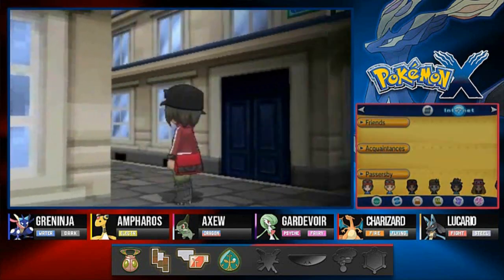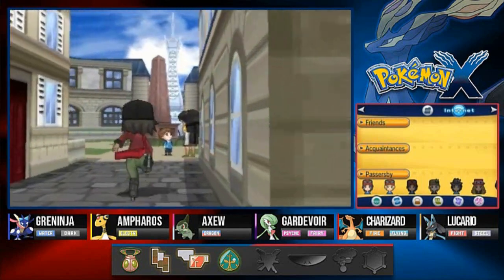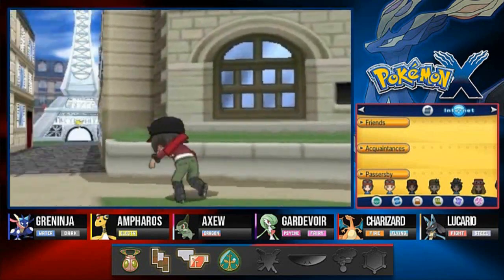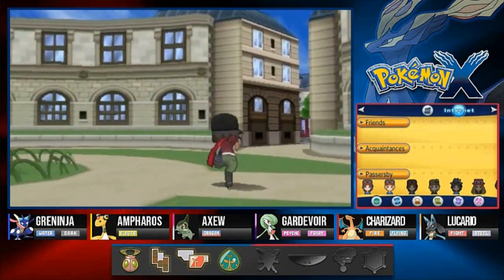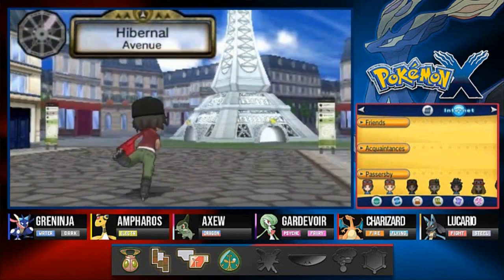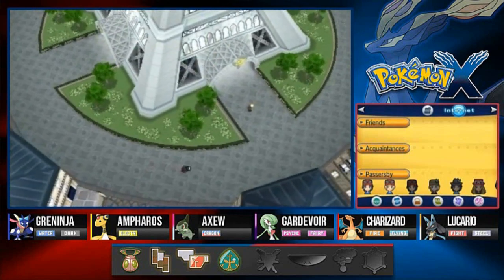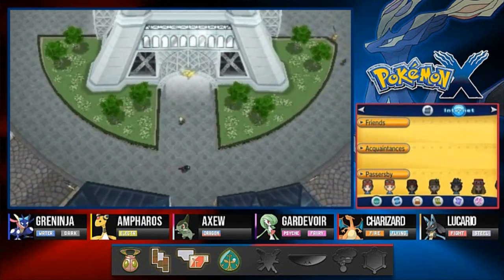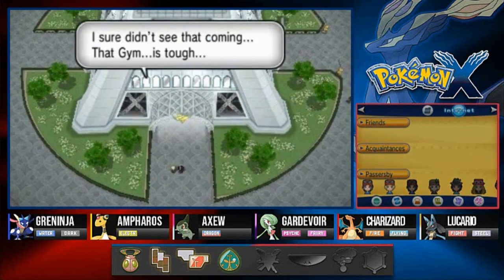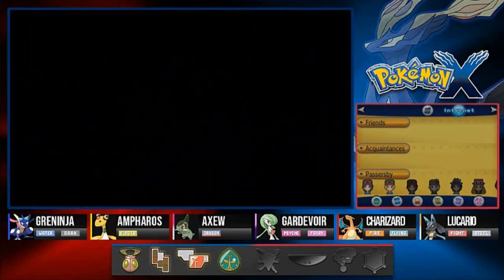We're going for our fourth badge, and here we are going through the hallways of Rouge Plaza. I think you can actually find a Pokemon Center around here somewhere. We're going to get out of this plaza and go straight down - it doesn't matter which entrance you take, you'll find the central plaza - but we're going straight to the Pokemon gym.